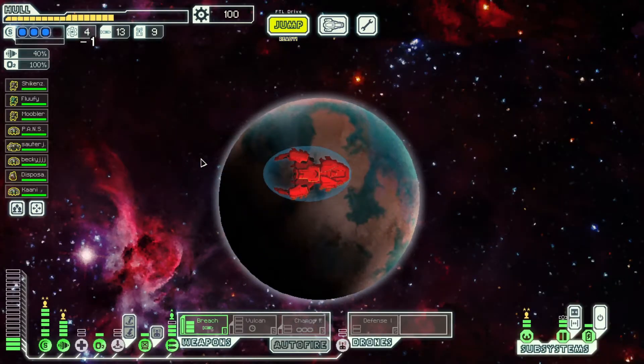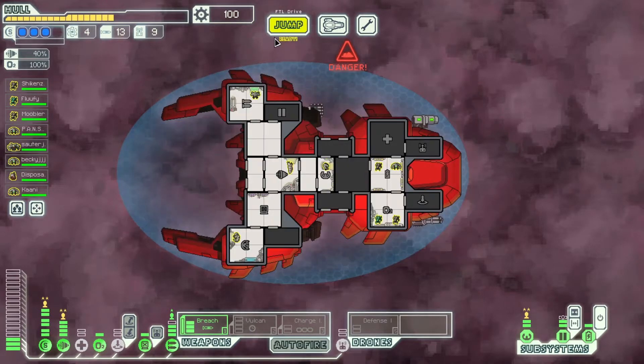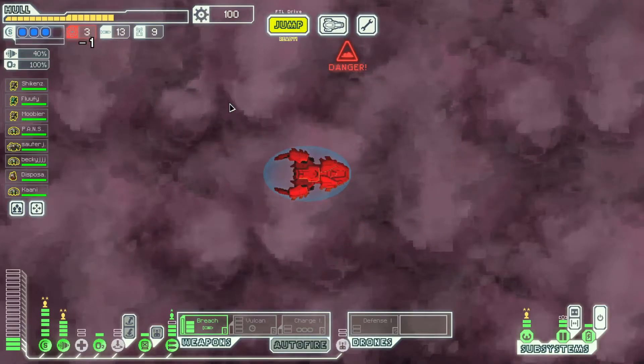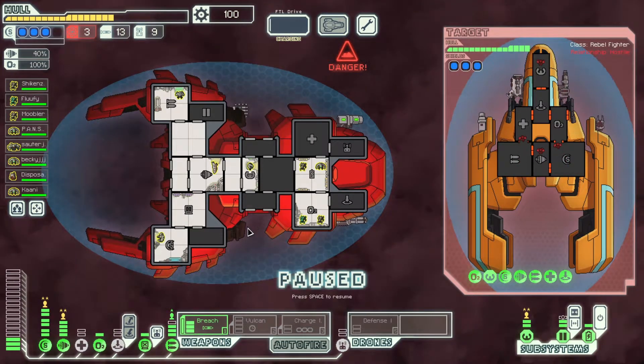100 scrap, into the nebula we go. We need fuel, but I think it's still worth doing because we can buy time. Attack the ship — actually what we should do is we should board them first.